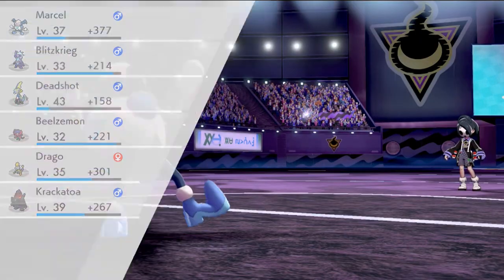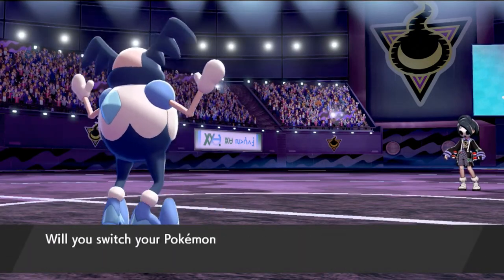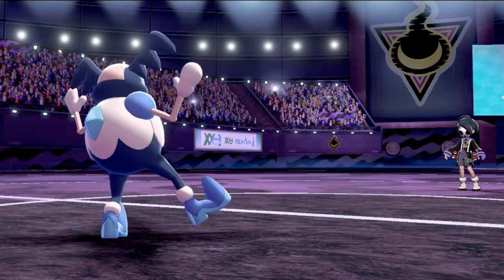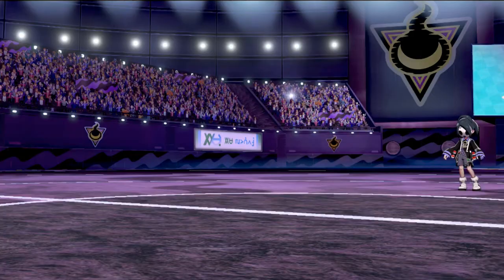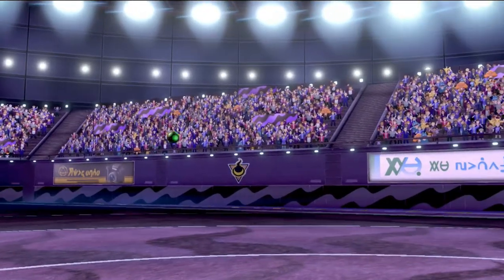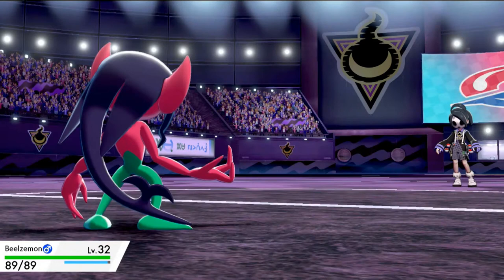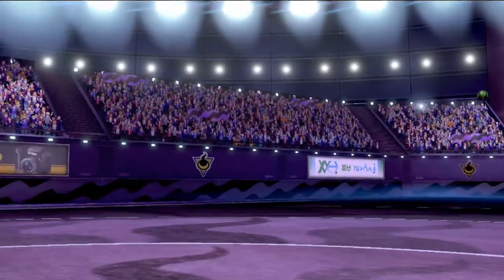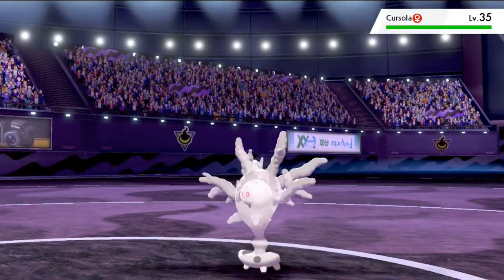He's going to be coming out with Cursola, as I explained earlier. Cursola — the Beholden Pokemon in its Galarian version — is a Ghost and Water type which later evolves into Cursola which is a pure Ghost type. Look at this guy — holy crud, it is a spooky Pokemon right here!